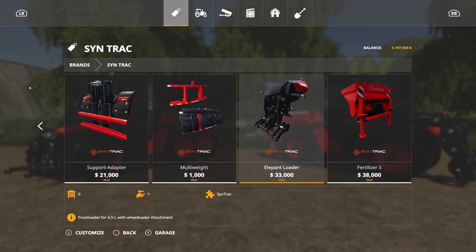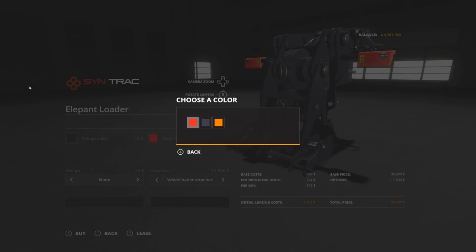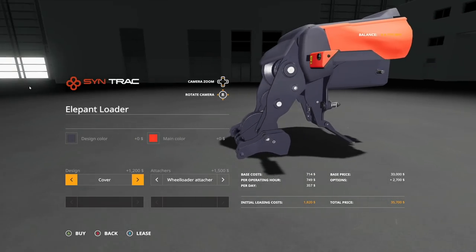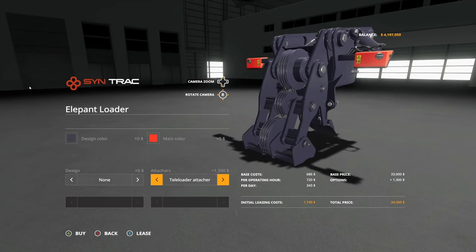And we also get the elephant loader. Now with the elephant loader, this is a little more expensive — $33,000. However, it does work. Again, design color — choose between the three main colors, and main color as well. The more and more I see it, the more I like the main color that it gives you. We have none and you can put the cover on there as well. I think the cover does look really good. Keeps it from looking so mechanical, but I like it without. Attachments: we have the wheel loader attachment and the telehandler attachment. Depending on what type of things you want to be using, either telehandler or wheel loader — you get bigger buckets with wheel loaders, so if you're planning on using this as a bucket, why not use the wheel loader attachment?